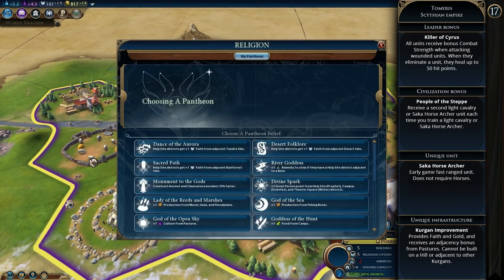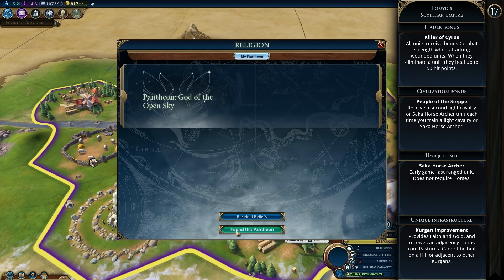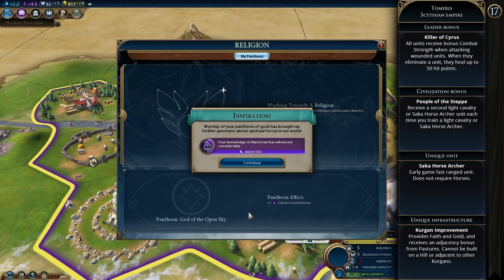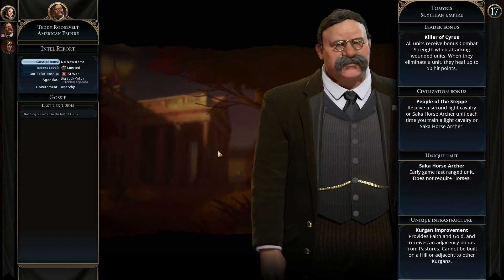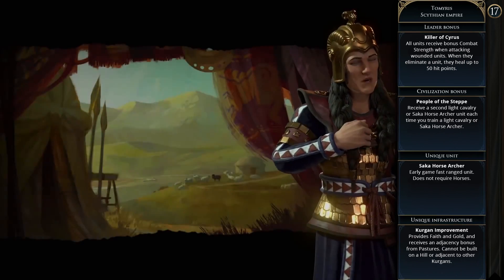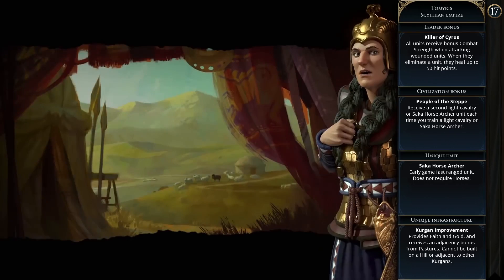Tomyris's agenda is Backstab Averse — she likes civilizations declared as friends and hates civilizations who backstab and declare surprise wars. Scythia has one of the strongest early militaries possible with double units, healing, and wiping out wounded units. Kurgans keep your civ going early on, and you have to set up an empire that can maintain momentum through the mid-game. If you don't take advantage of the early military, you'll fall really behind when playing Scythia.